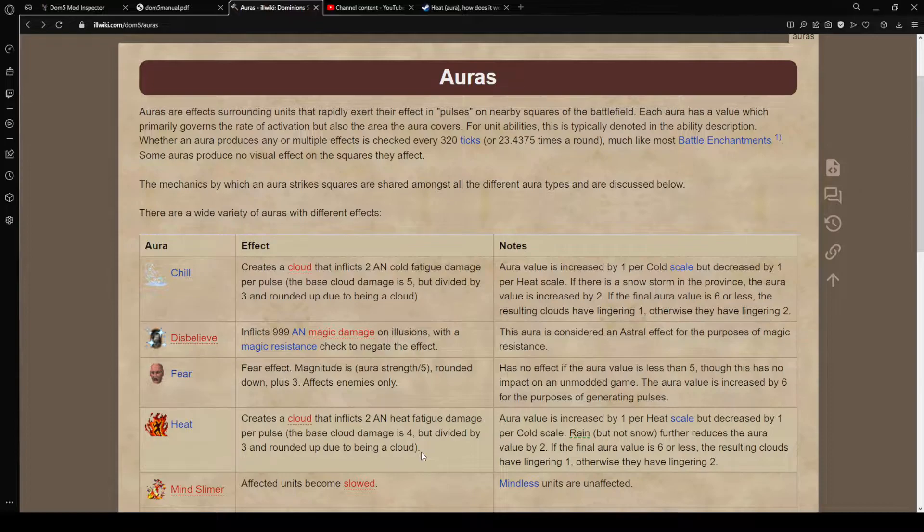If you have a couple of them that's going to be quite a bit. The aura works best with heat scales - we have three, so them sending down the Magma Child means they're going to get three more instead of two, making it five fatigue every round if you get hit by that aura. However if it rains, which is a spell, it'll reduce it by two.